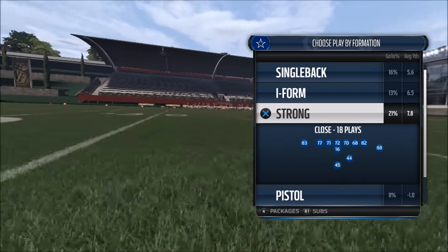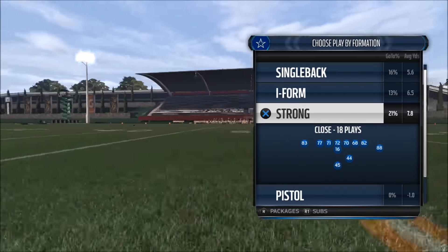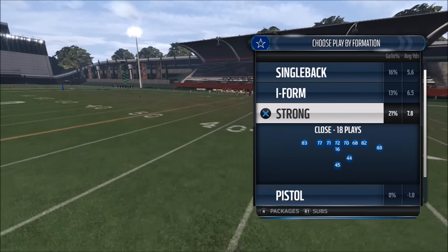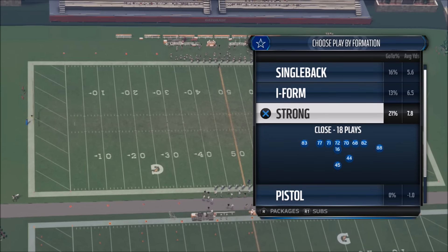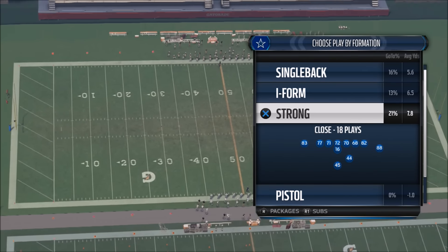This is Prometheus giving you an offensive tip. This is going to be out of the Dallas Cowboys playbook. I'm assuming this play will probably be rolling into Madden 17, so this might be a strategy you want to lab immediately in Madden 17.